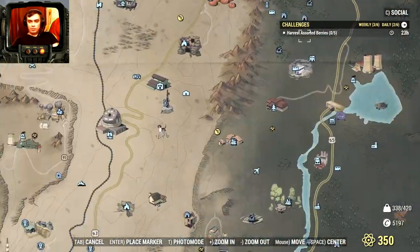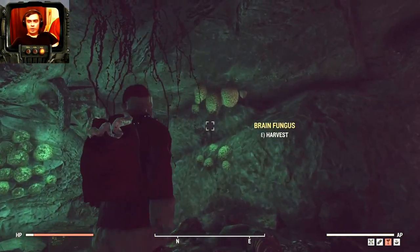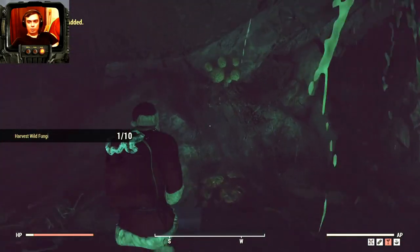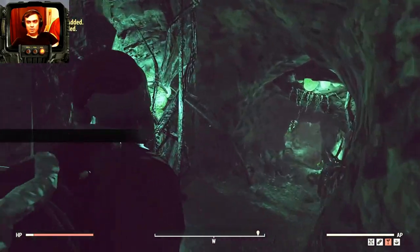Then we navigate to the Vendigo Cave — that's the easiest location where you can pick up those fungi. This is the very start of the Vendigo Cave, so what you do is just pick up all of these things. They're super close to each other and you'll get this done within seconds.